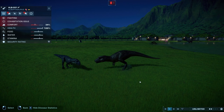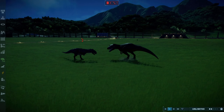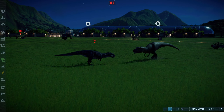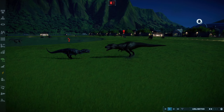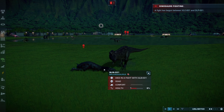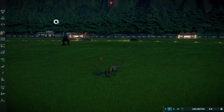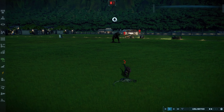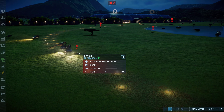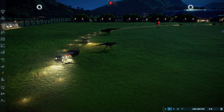Albertosaurus and Majungasaurus are getting into it. A hit from the Albertosaurus — Majungasaurus does not look good. A little hit back from the Majungasaurus, so it's not going to go down easy. And just like that, the Albertosaurus took down the Majungasaurus. Velociraptor and the Dilophosaurus are going at it — and wow, the Velociraptor was not having it, just completely took it out. Looks like our Dryosaurus was also hunted down by the Velociraptor. Velociraptor's starting to put in some work.